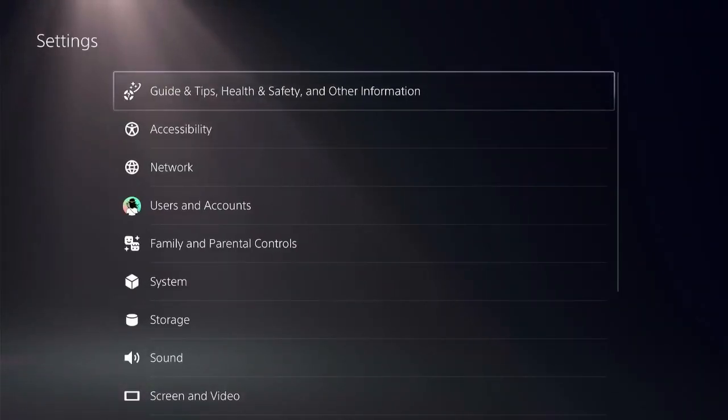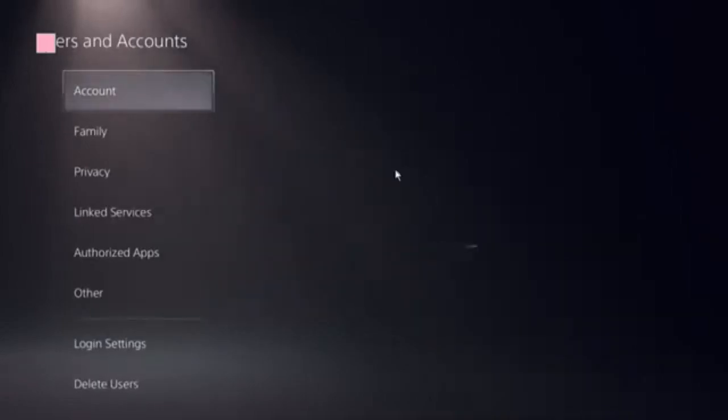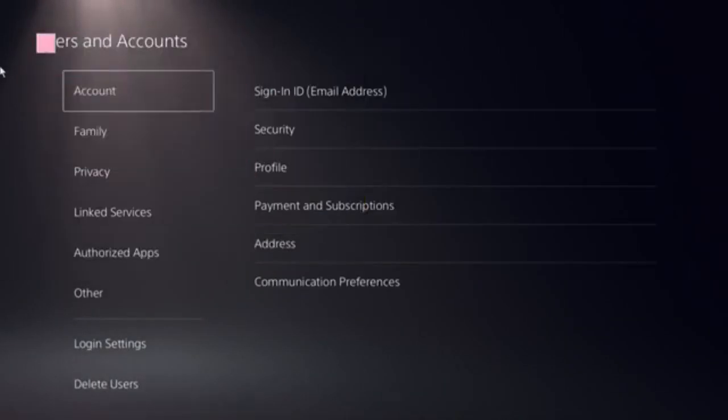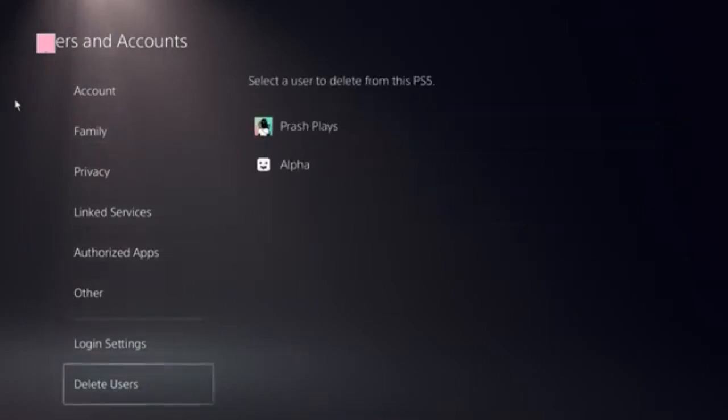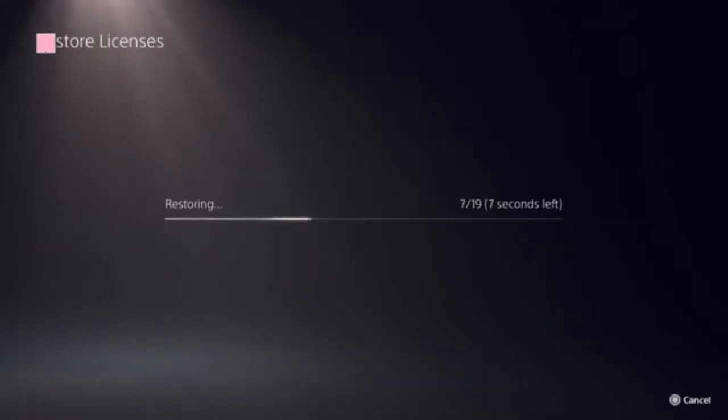Find the Settings icon, then click on User and Accounts. Here you need to locate the option Restore Licenses. Click on that, then click on the Store. This should be done in a few seconds.